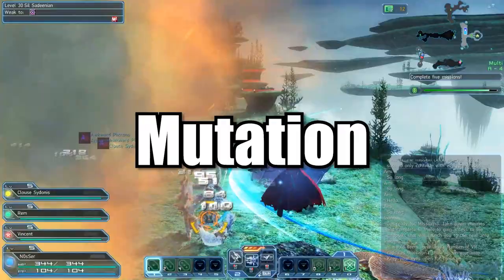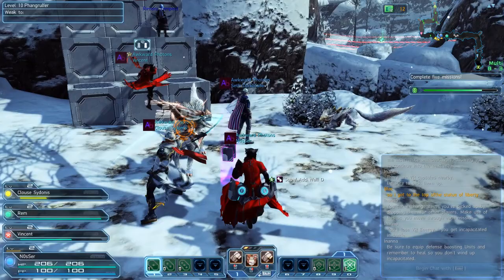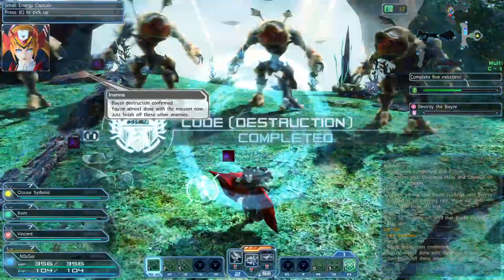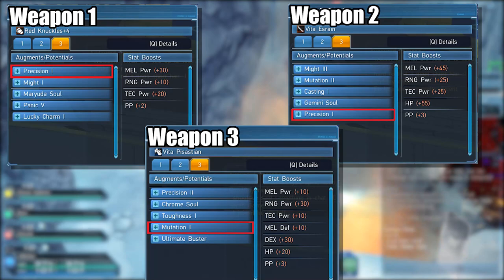Mutation is another notable affix that will boost your success rate when affixing. To demonstrate this, I also have to mention affix mutations. For example, if I have two weapons with Precision 1, when affixing I'll get the chance to transfer Precision 2 to my weapon — this is called a mutation. While Precision 1 has a 100% success rate when affixing, adding Precision 2 comes with a penalty. This is where Mutation, the affix, comes in handy, as it will boost the success rate of transferring Precision 2 to my gear, as long as it's part of my synthesis. It just needs to be present in the mix — Mutation doesn't need to be transferred to your gear in the process.